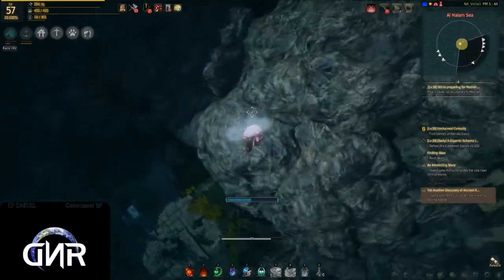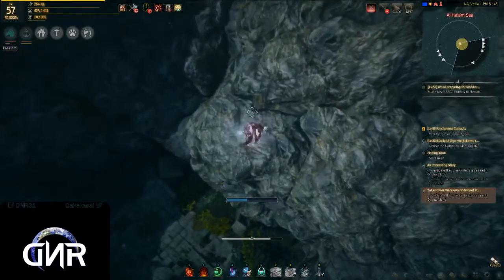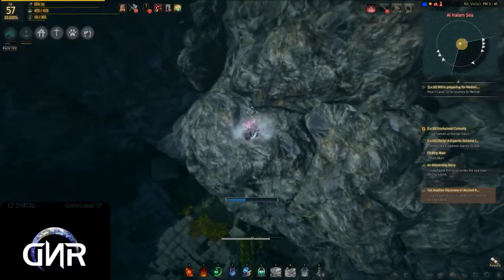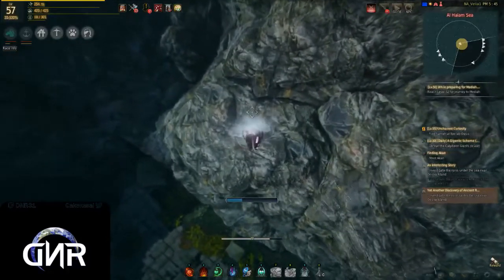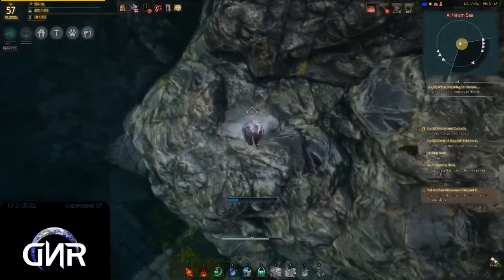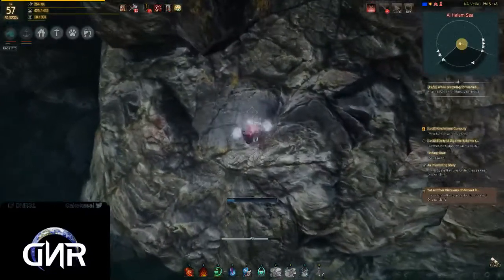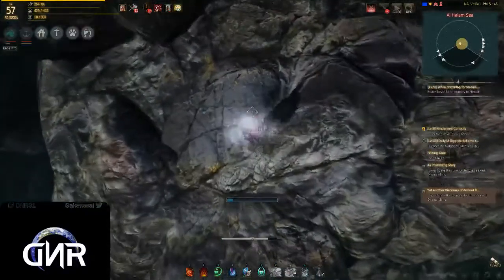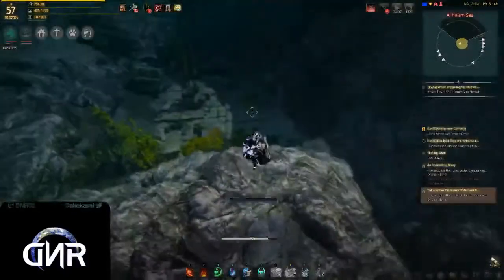I've been over here for a while now, and you can see my oxygen is disappearing. I can't make it to the bottom — I assume it's gonna be over there even though the quest circle is over here. I'm investigating the ruins trying to find something.